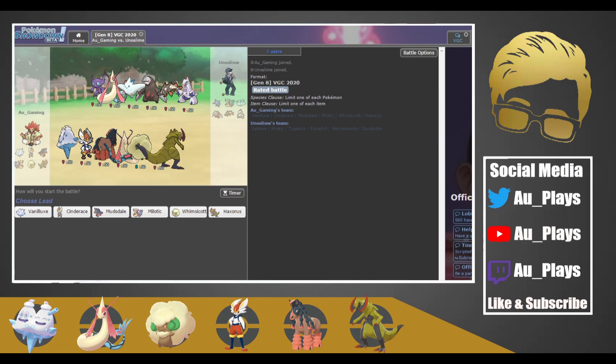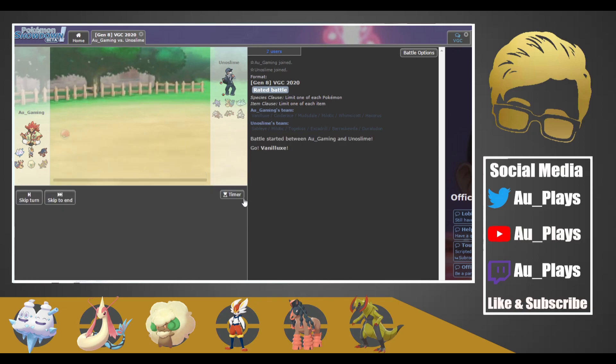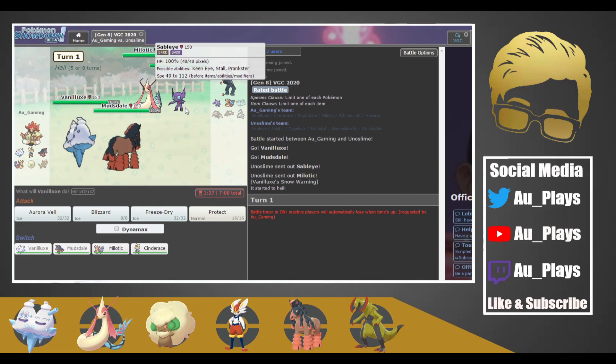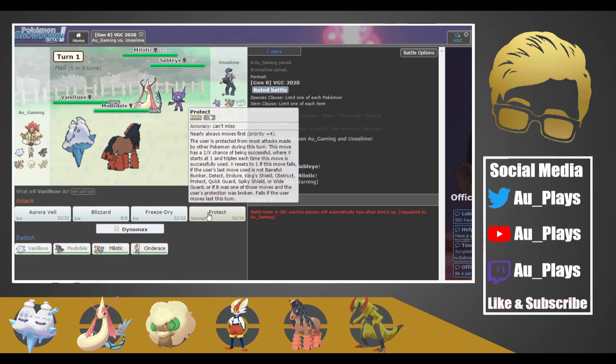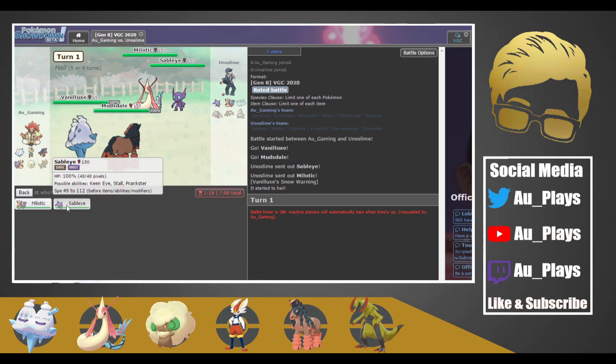Probably Milotic and Cinderace in the back. So we'll go Vanillux and Mudsdale, with Milotic and Cinderace in the back. They lead Milotic and Sableye — they're probably going to dynamax Milotic here. I want to Protect because Sableye is going to Fake Out, and I also want to Max Quake the Sableye to get the special defense boost.